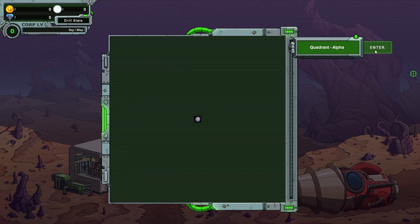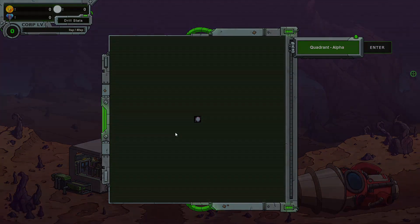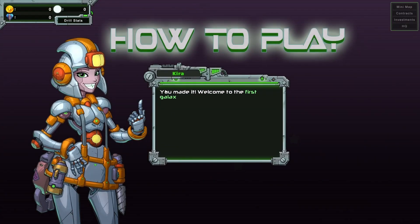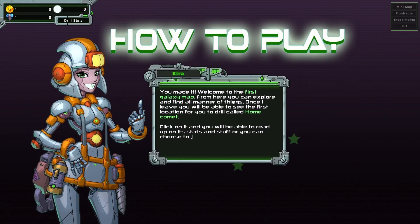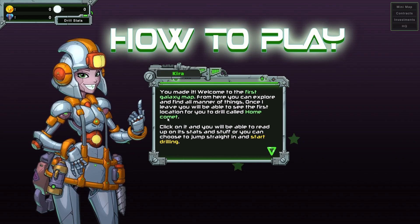Explore! Well, that's a very small quadrant. Hey there — you made it. Welcome to the first galaxy map. From here, you can explore and find all manner of things. Once I leave you, you'll be able to see the first location for your drill called Home Comet. Click on it and you'll be able to read up on its stats and stuff.